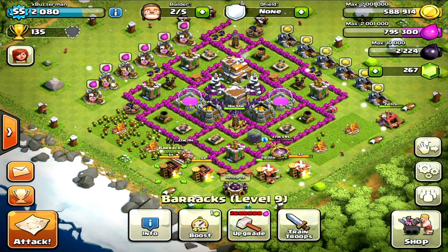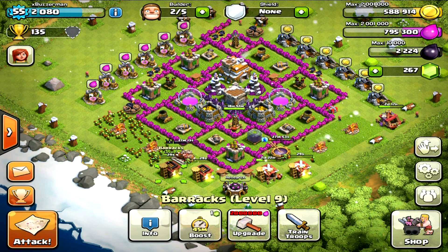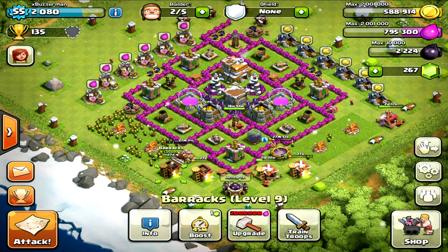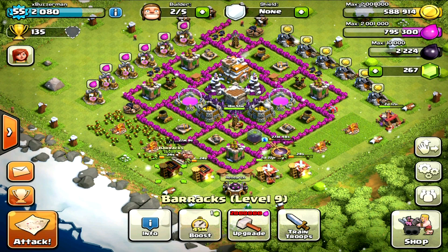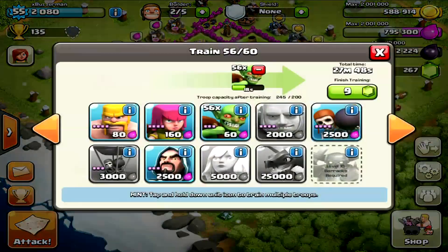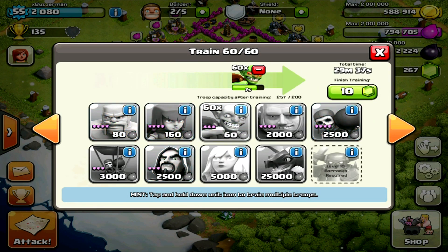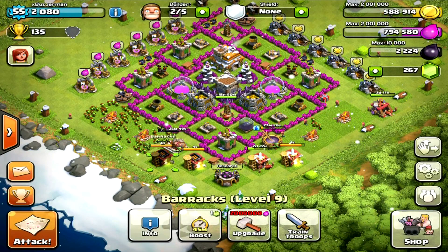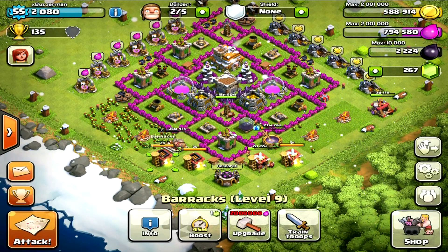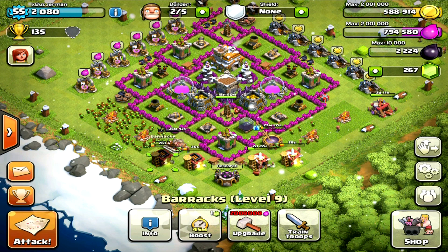Alright guys, we're back now on the screen recorder so you can see higher quality. We're going to show you how to attack and what to look for when farming at this trophy level. First, you're going to want to queue up a ton of goblins — as many as you can, even if it goes over your troop capacity. Keep training them because when you find a really good raid you're going to need as many as you can get, and they'll start queuing up right after your raid.